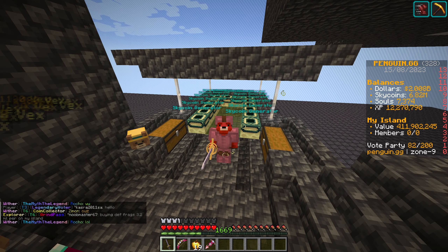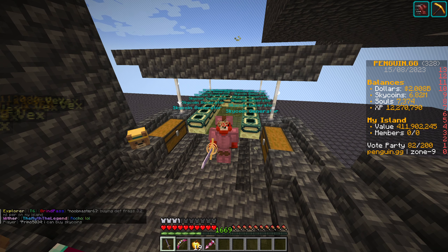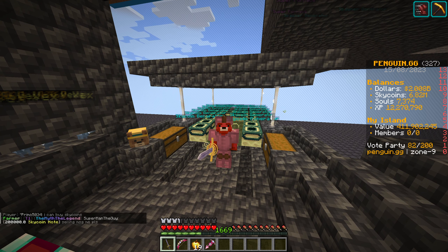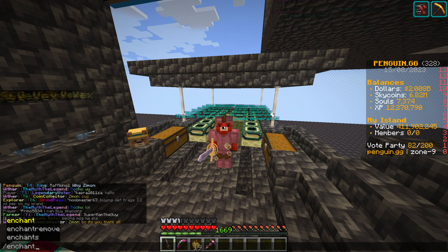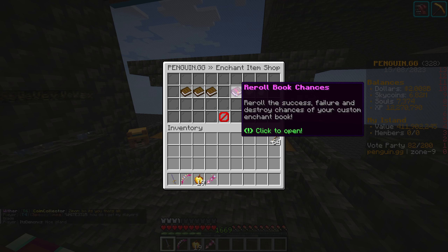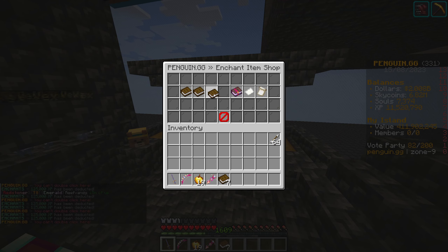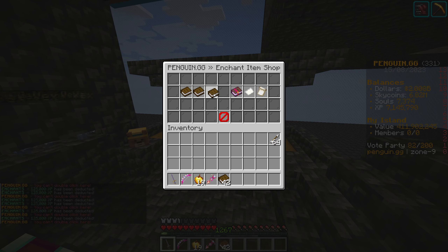In order to do that, we've got 12 million XP. We're going to be spending all of that on extreme books and we're going to see how many books we open, and then how many Multikill 5 books we actually end up with. I'm excited for this - I've been wanting to spend this XP for a while. All we need to do is go into the chart menu, go into the item shop - the books here are 125k per book - and we're just going to spam all of these books until that XP is completely empty.